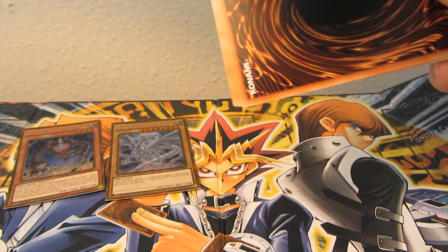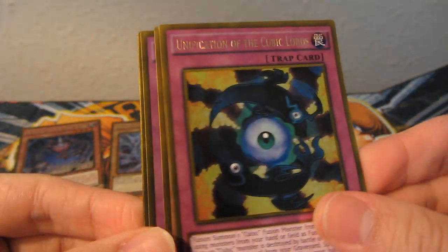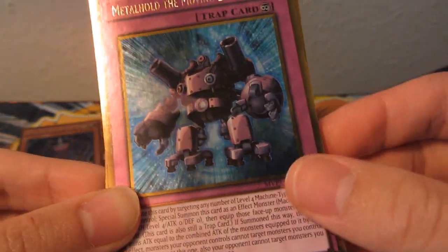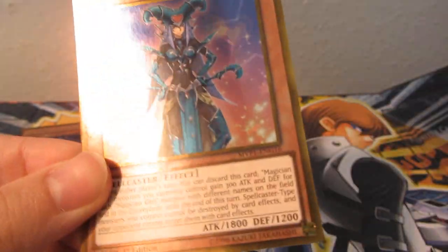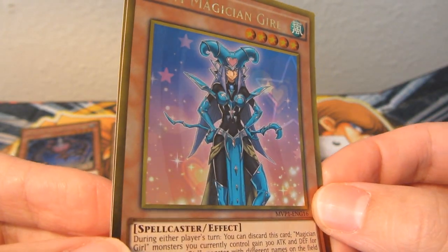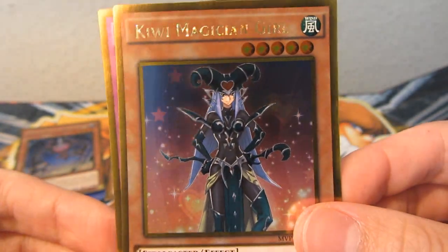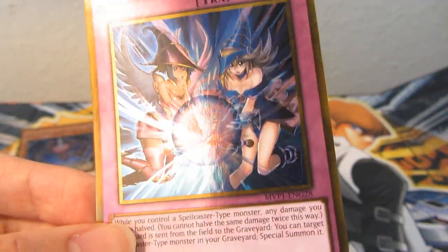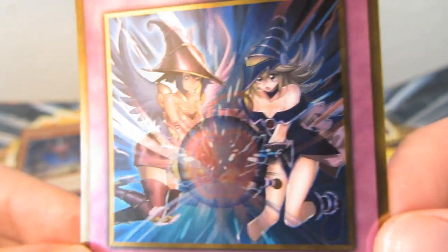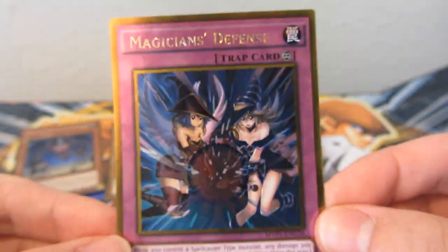Alright, so last and final pack. Starting off with Unification of the Cubic Lords. Alright, another Lemon Magician Girl — cool. Another Metal Hold the Moving Blockade. And ooh sweet, we've got a Kiwi Magician Girl! So I'm guessing all of these Magician Girls are fruit related — nice, really creative, seriously that's quite cool. Kiwi Magician Girl. And a Magician's Defense. I'm guessing like a Strawberry Magician or something, cause she's red. And there's Dark Magician Girl there, so that's cool. It's a nice artwork, really cool.